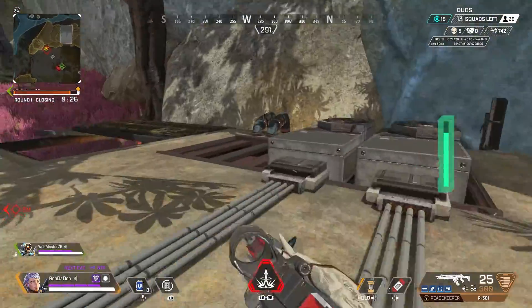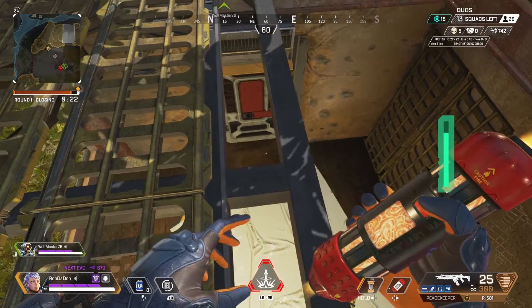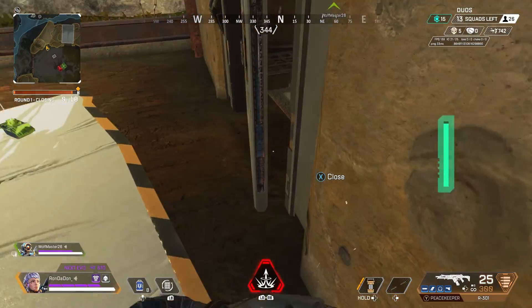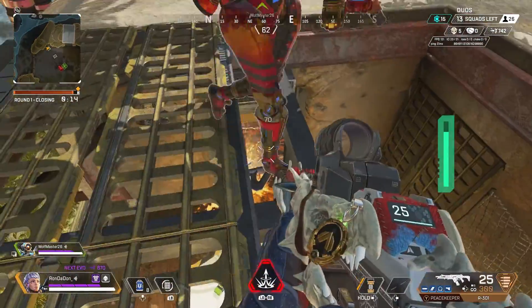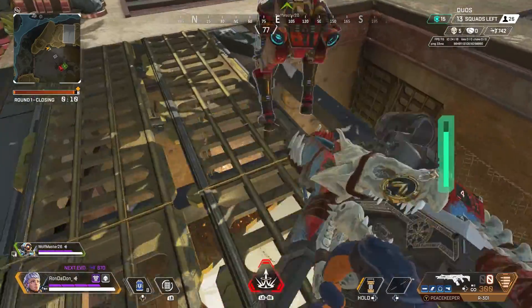This is where we hear the bombardments — these boys are playing rat style. They decided to take a Caustic and a Rampart and board up in here. They're thinking you're gonna have to come in and kill us — and I'm not afraid to do it.